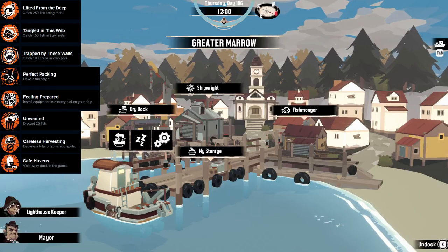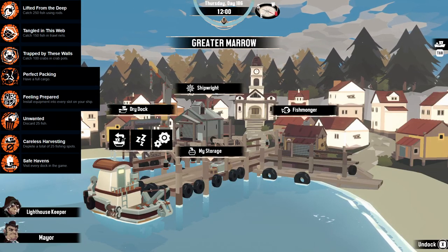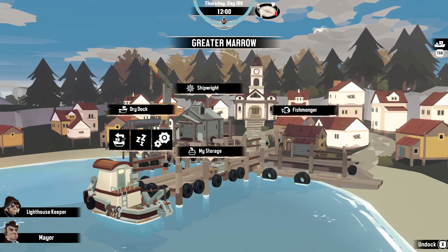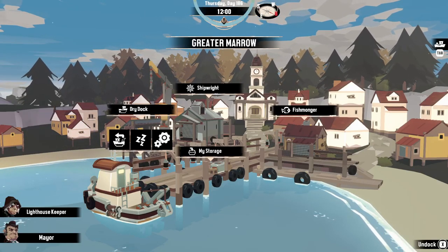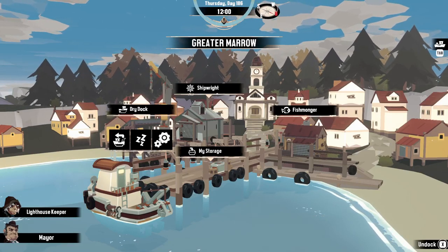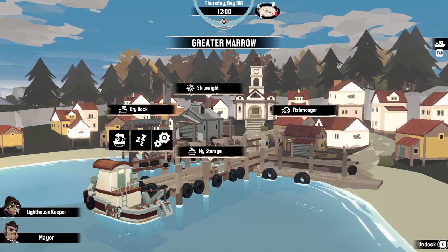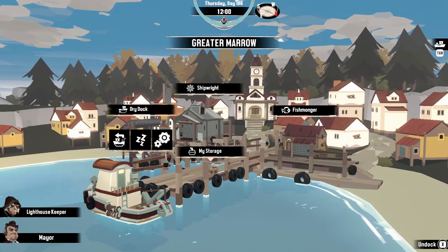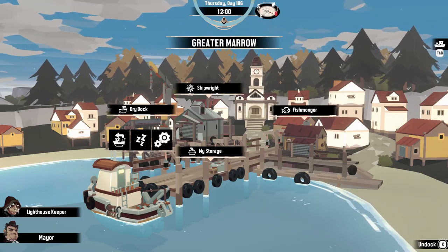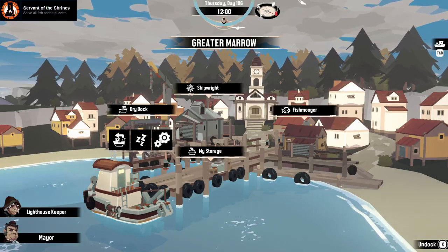Now let's move on to achievements you'll get throughout the game. The next eight achievements are rather easy and you'll get them naturally if you're thorough. They are: Lifted from Deep, Tangled in This Web, Trapped by These Walls, Unwanted, Careless Harvesting, Feeling Prepared, Perfect Packaging, and Safe Havens.